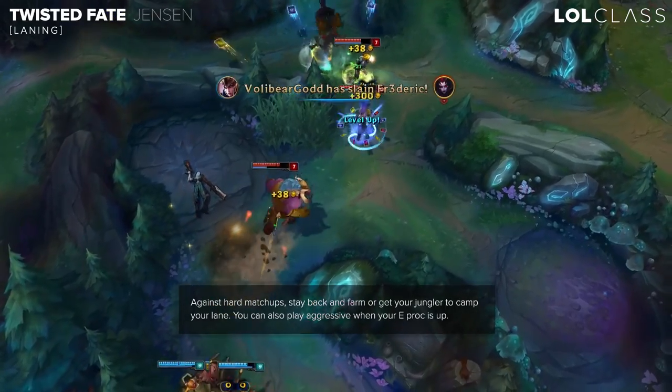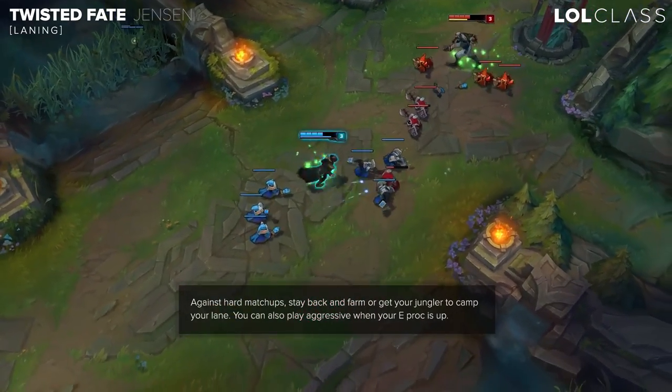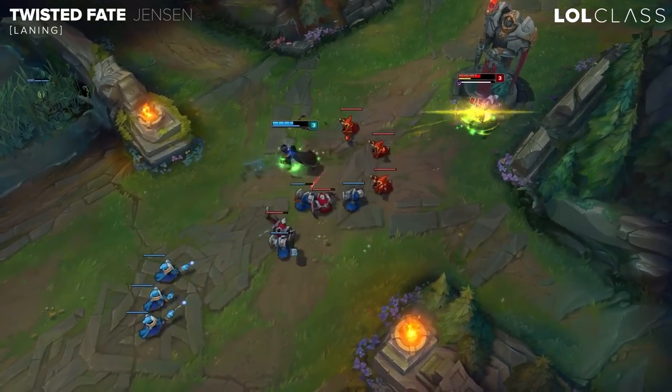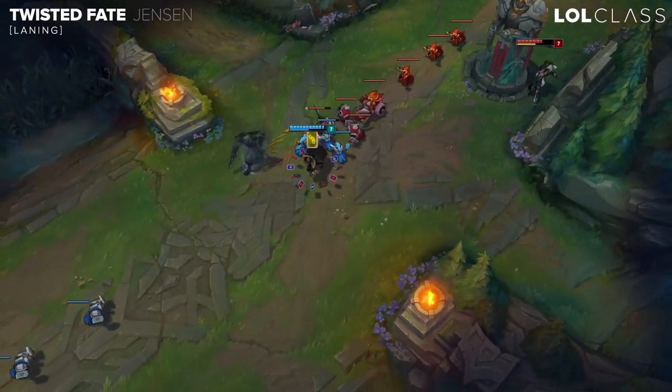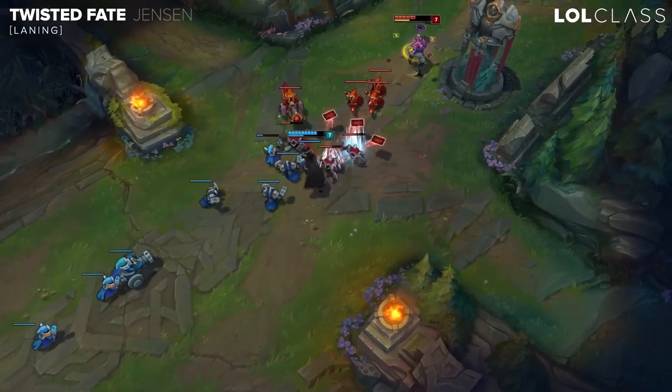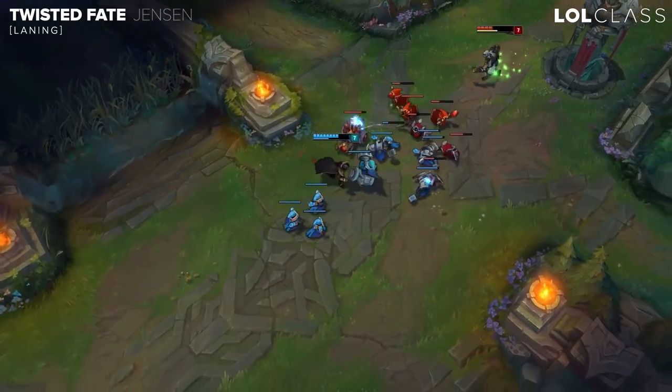You just have to always try to trade when your E proc is up — run in, stun card him and then Q him when your E proc is up. Or whenever he goes for CS, try to punish him depending on the champion of course. TF is typically not known for his strong 1v1, but you can easily take advantage if you're playing it well.